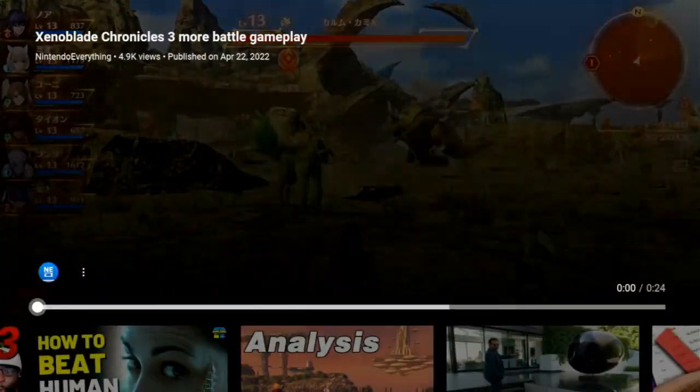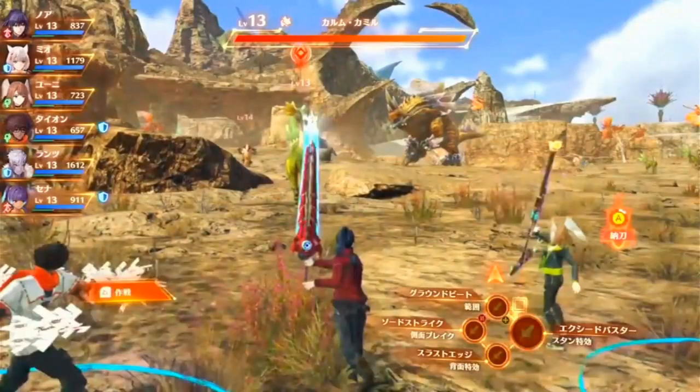This is obviously early in the game because we're only level 13, and if you look at the area around here it looks a lot like Oblivia from Xenoblade X. If you look up at the top by the health bar it looks like there's a little piece of land just floating, not really connected to anything. We do see returning enemies — we see an Aspar in the back, the snake at level 14 — we see this enemy the party's about to fight, a returning enemy, and then that big tyrant thing we saw in the very first trailer.